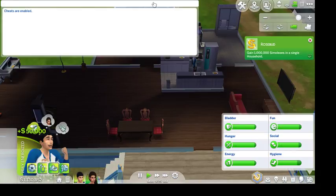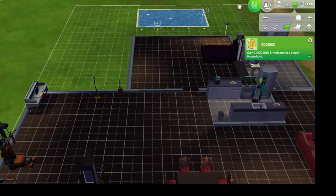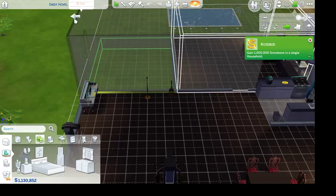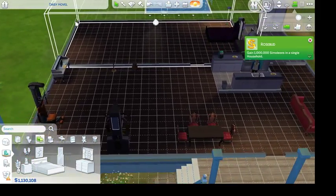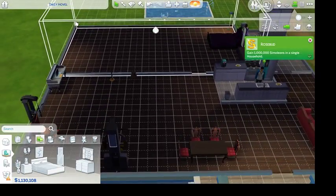Then you can just close it — Control, Shift, C. Boom, it's gone. Then you can just do whatever you want. You can expand rooms — all you do is go to build mode. You can expand as far as you want. Look how big I put that room — that could be a whole other room, guys. That is pretty awesome.